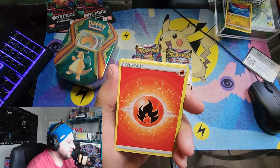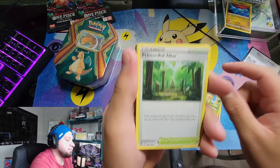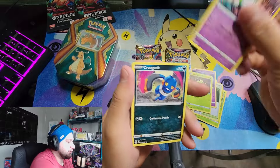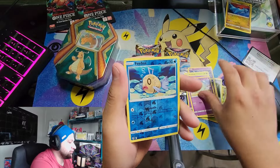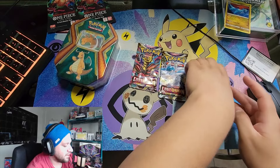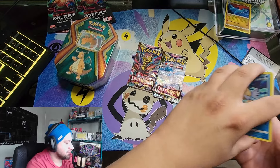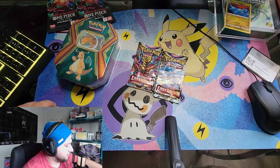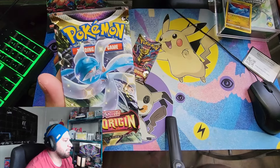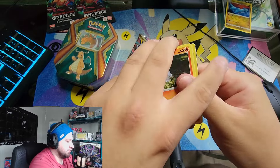Alright, let's see what's in these tins, maybe we'll get some nice pulls. Fire energy, Worker, Sun Flora, Primordial Altar, Drowsy, Spinner Rack, Routes Pro, Gunk, Solosis, reverse Feebas, and a non-holo foil Keldeo. I'm not expecting to get much from these - I feel like these booster packs are just always what's left over from booster boxes.